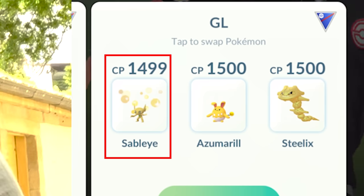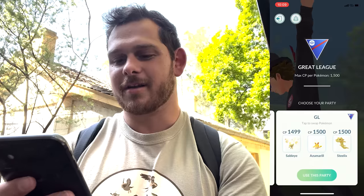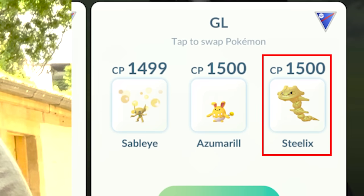I've got Sableye on the lead, which is Pokedaxi's favorite Pokémon. We've got the cliche but very efficient Azumarill, and then we've got a shiny Steelix. This is going to be a lot of fun. Okay, here we go.